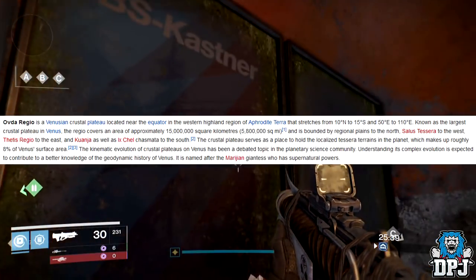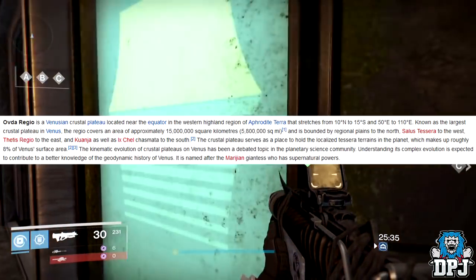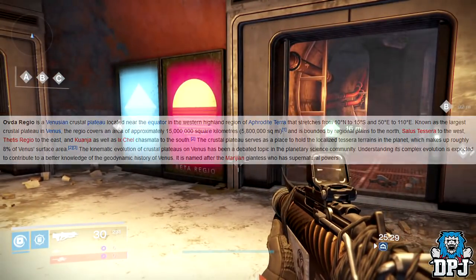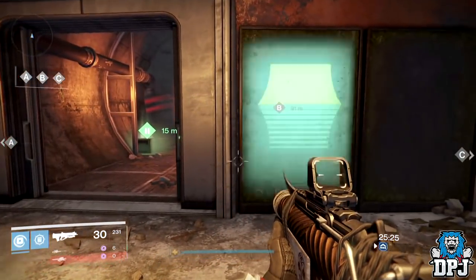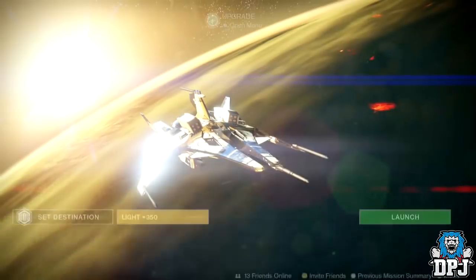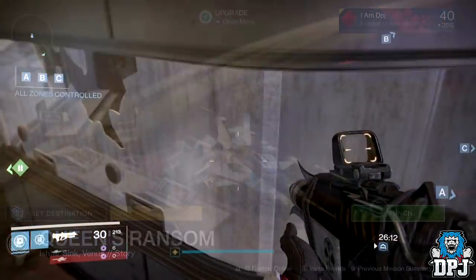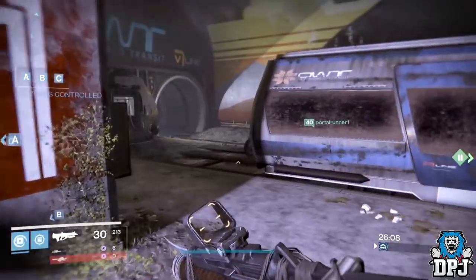There are many more things to try and explore and figure out. Also worth noting: 'regio' is the Italian word for 'royal.' Today's daily mission is the Queen's Ransom, which is on Venus, so exploring that daily mission is something I will do, as there could be something hidden within it that leads us to many different locations.